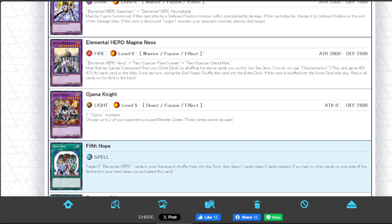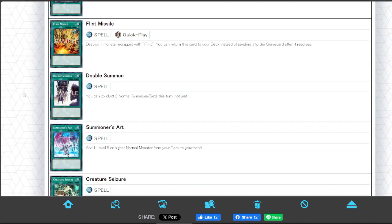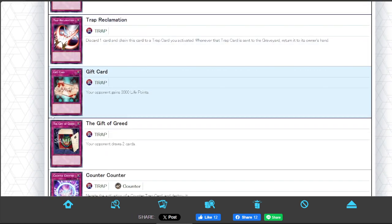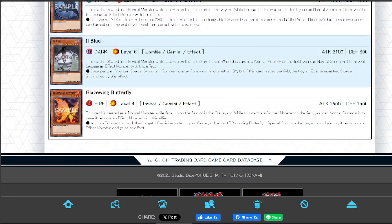New Hero Fusions. Ojama Knight — another Instant Fusion target. It's just a light. Double Summon and Summoner's Art have seen a lot of decent play in Klee later on. Common Charity — some fun card. Gift Card is something I'm planning on building around today if I pull a lot of it. And these weird imports: Illbud and Blazing Butterfly are actually the good Gemini monsters here. Blazing Butterfly tributes itself, targets a Gemini in the grave, then Special Summons it and it becomes an effect monster and gains its effect. And then Illbud Special Summons a zombie from hand or graveyard when it's Gemini Summoned — this card leaves the field, destroys all zombie monsters Special Summoned by this effect. It's not bad.